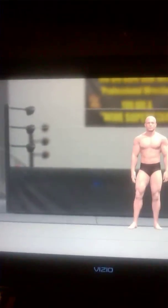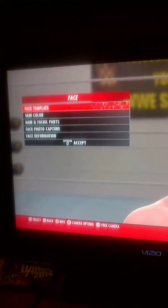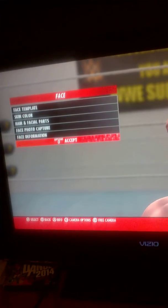Face. It wants me to do a face, and I'm just like, okay, face — alright. So you can customize your own character, but I want to do my real face. I want to add my photo or use my camera.